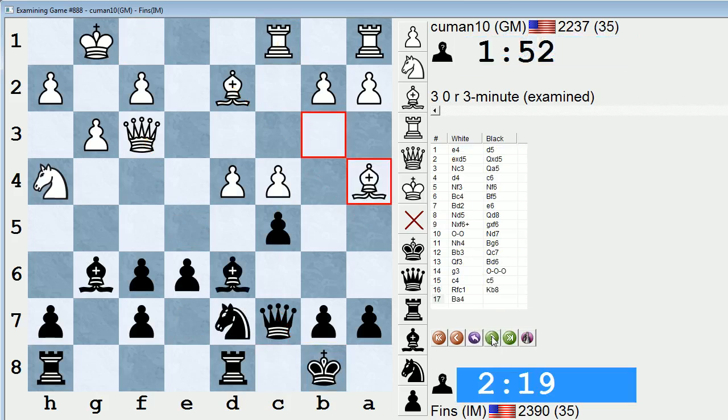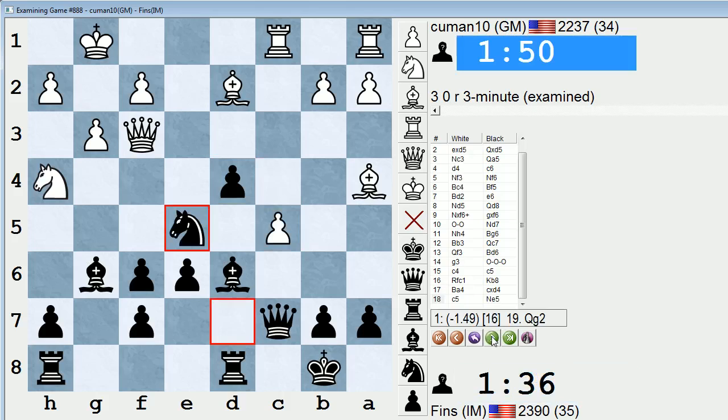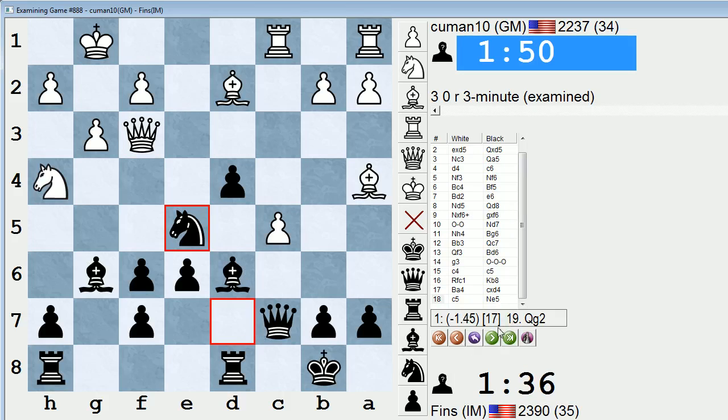King b8 is a more human move. So here I did decide to take, because I saw this c5 and e5 idea. I somehow felt this must be good for me. But when the clock is ticking in a three-minute game and you're getting attacked on one wing, you're never completely certain.